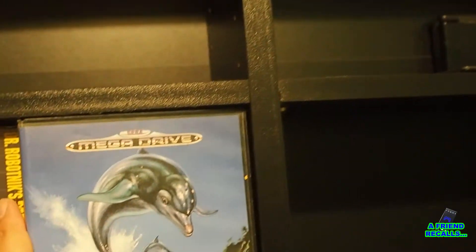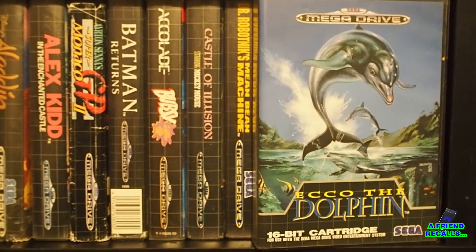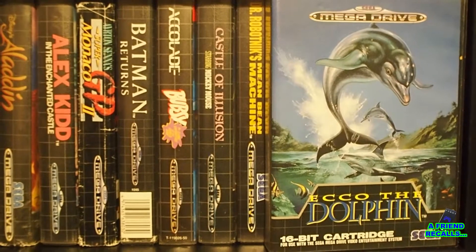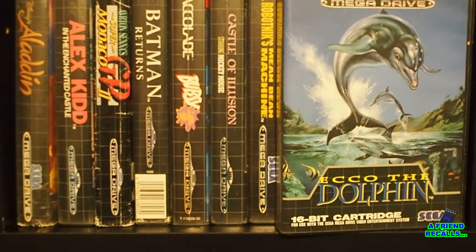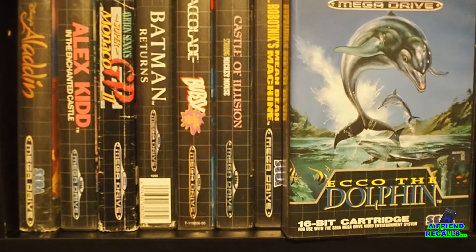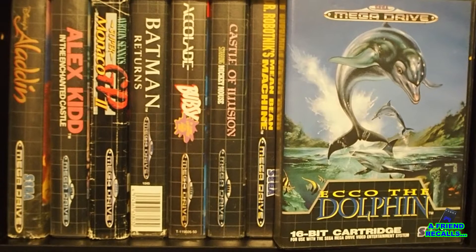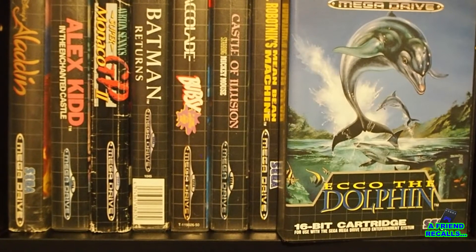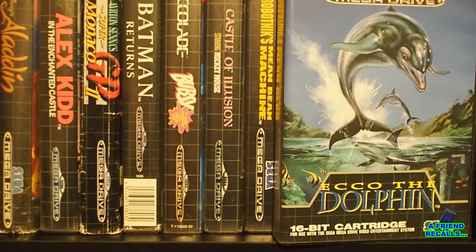Next we have — now that is a stone cold classic. Ecco the Dolphin is one of the most important but forgotten games on the Sega Mega Drive. It's not a platformer — you've got three-dimensional movement as a dolphin swimming around in water. It's more of a survival horror game, but from before that genre really existed. Your job as Ecco is to get from A to B by completing puzzles and quests, getting through caves without getting lost, without drowning, without being eaten by sharks or octopuses. It gets really scary towards the end. There's some really smart design here — it looks really good, it sounds really good, and if you fall in love with the atmosphere, this is one of the best looking games on the console.